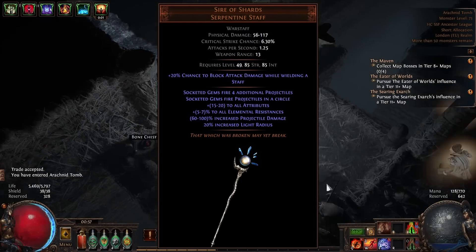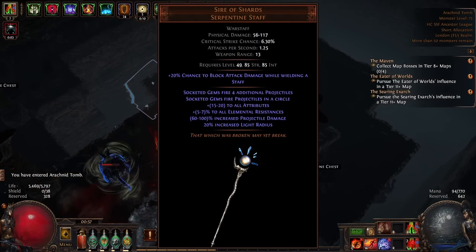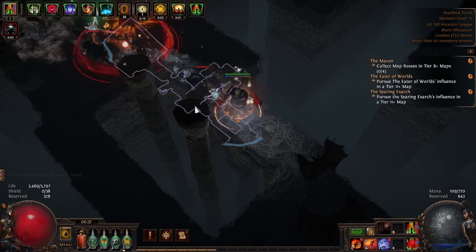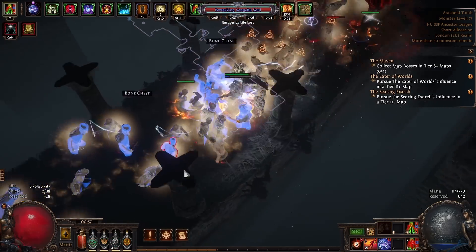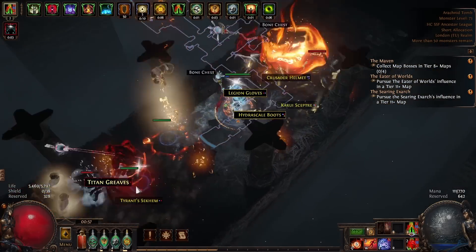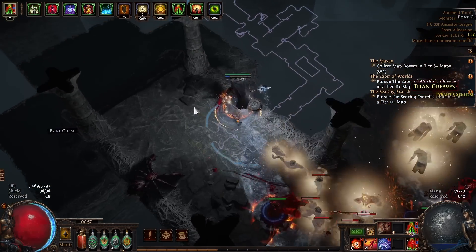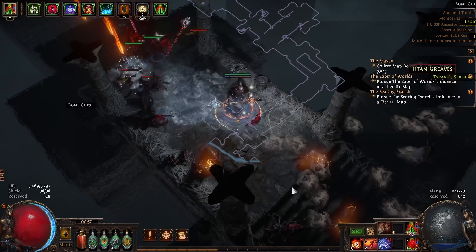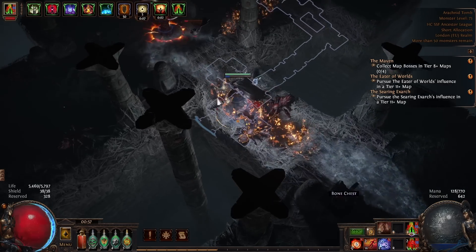The Sire of Shards unique staff takes the hit from one hit to five hits just by socketing into it, which means that's a 400% more damage multiplier for the hit-based setup. You also get a bit more damage on that staff. You've got to compare that to things that provide gem levels for totems, since gem levels mean life and life means damage. Generally, hit-based is quite weak until you have very late endgame gear, and it's quite unreliable - you need mobs to continuously hit the totem.